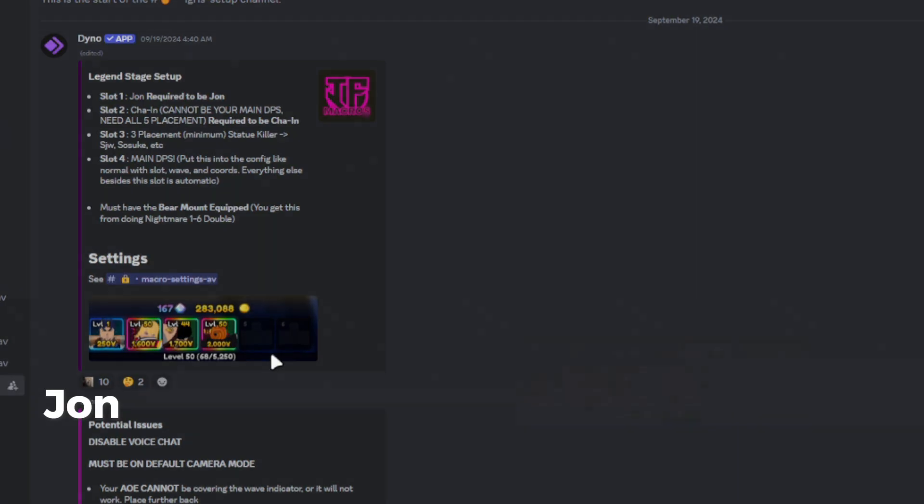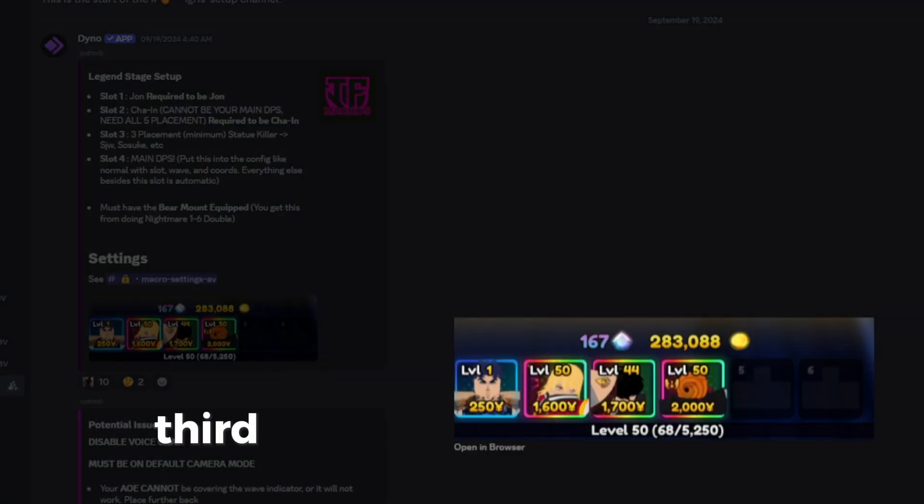Loadout is important. John and Che has to be in the first and second slot. Third slot is for statue killing, and the last slot is your main DPS.